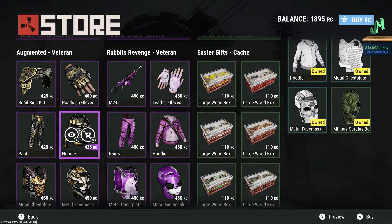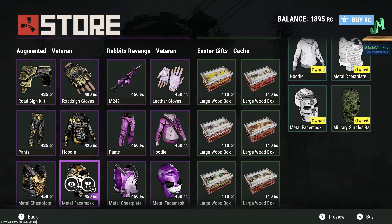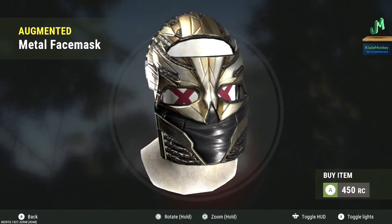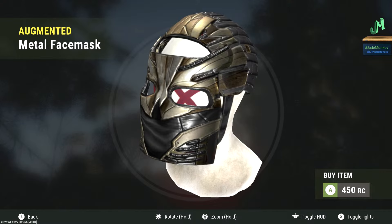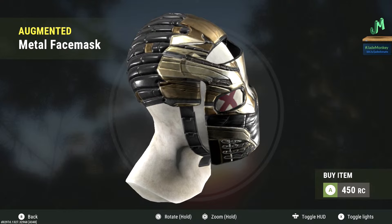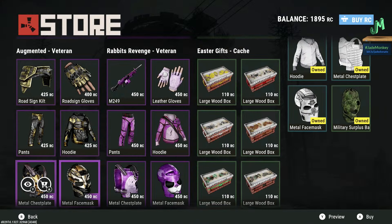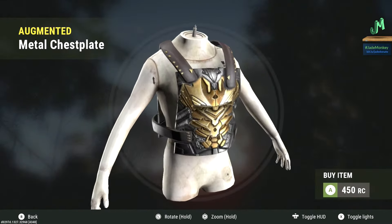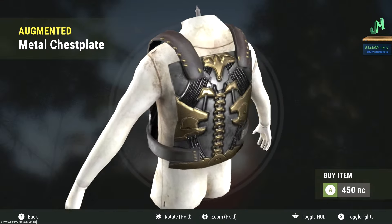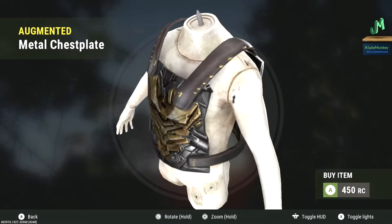Green tier first pick is going to be the metal face mask for 450 Rust Coins. I like these metal face plates — they just go nicely with almost any other set. This is mid to late game, more probably late game. But it's a nice set to have because it's a more neutral-ish color, so it's going to work with a lot of other sets. Green tier second pick is going to be the metal chest plate for the same reasons — it does match the set itself, but you can also mix and match with many other sets because it looks very sharp, and you don't really have to worry about that visibility problem.